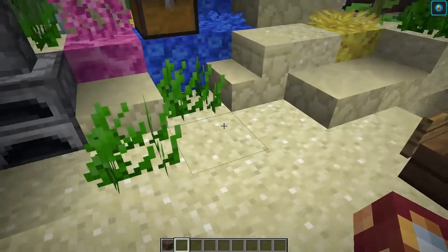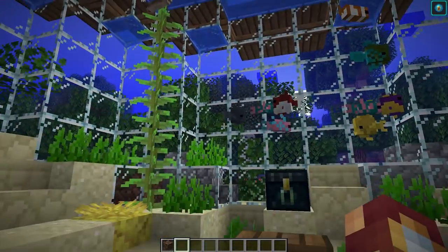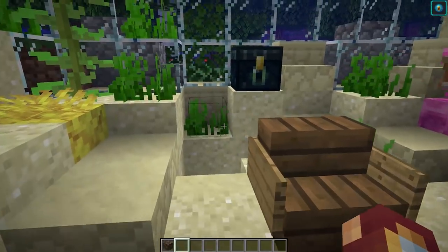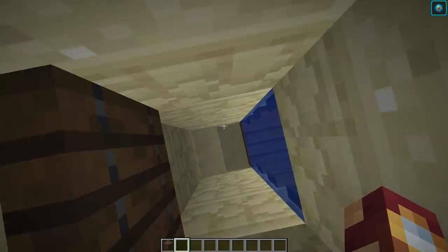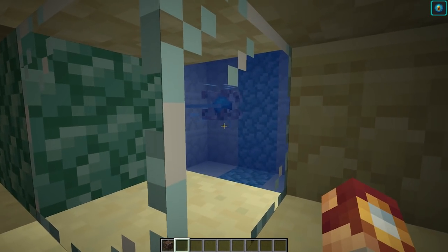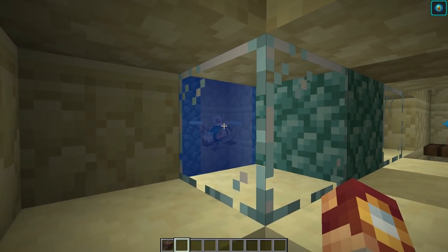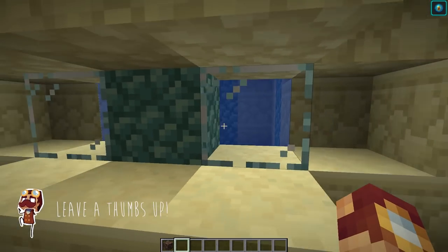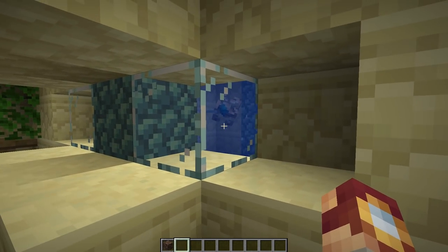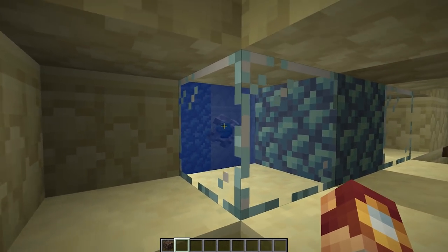Looking below, we have a conduit. You are not able to be fully protected from phantoms at this level because they can actually still get you even underwater. That being said, I've created almost a maintenance room. If you look in the top right corner, we have conduit power — this is where the conduit is stored. This allows us to breathe underwater, move freely as if we weren't in water, and even break blocks a little bit easier. The only downside is it has a heartbeat sound which can get a little overwhelming, so consider turning your noises down.